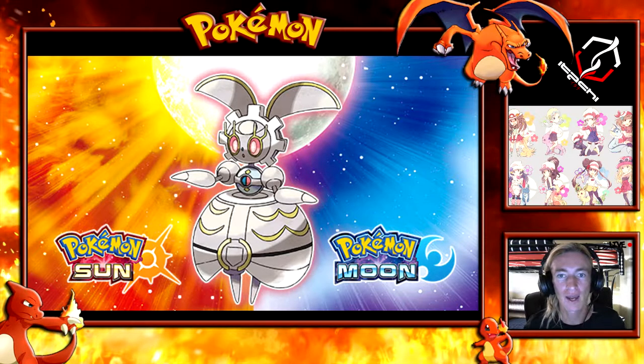Coincidentally enough, when the Volcanion and the Mythical Magirna movie is going to be released — it's debuting on Disney XD on December 5th — on that day, go to Pokemon.com and find the QR code that will unlock Magirna in your game. To scan the QR code in Pokémon Sun and Moon, you'll need to unlock the QR scanner feature, which will happen if you complete the main story.